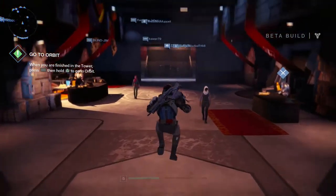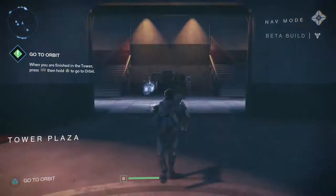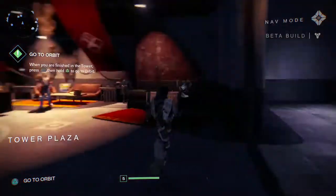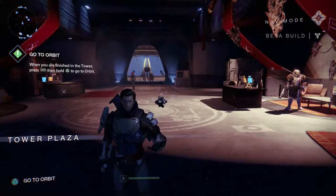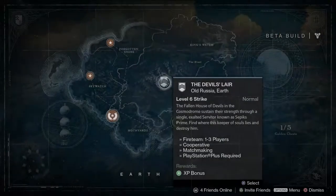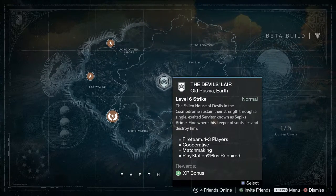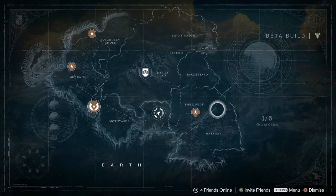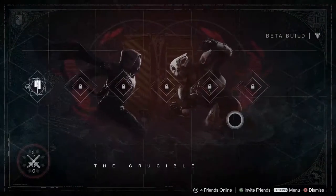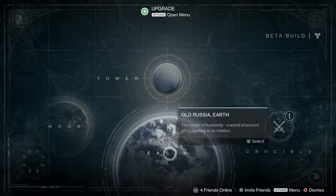In the next part we're going to do the dungeon — it's called a strike. It's a level 6 strike and I think I'm level 5, so I'm just under the level required. It's like a 3-player dungeon where there are bosses and each boss drops good gear. And look on the map now — here's the PvP. There is only Control — that's a game mode, basically Domination from Call of Duty if you're familiar with that.